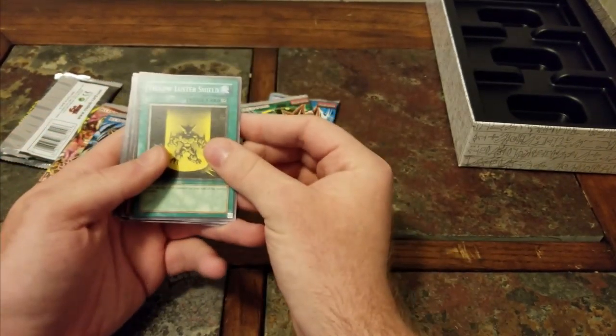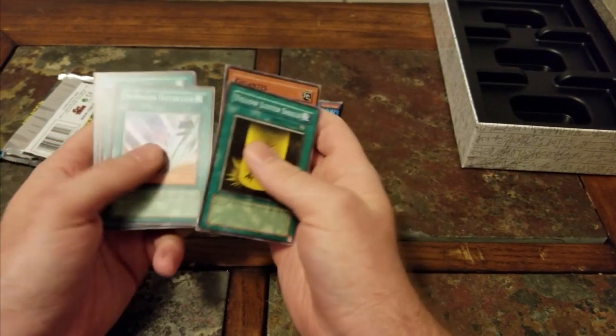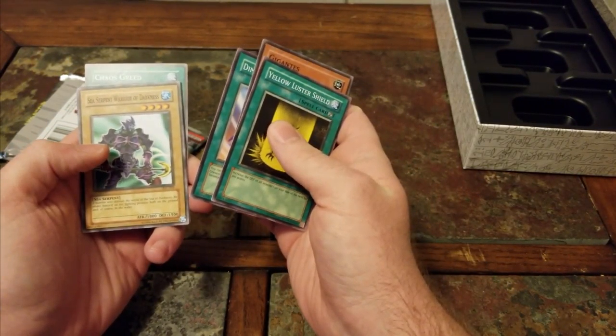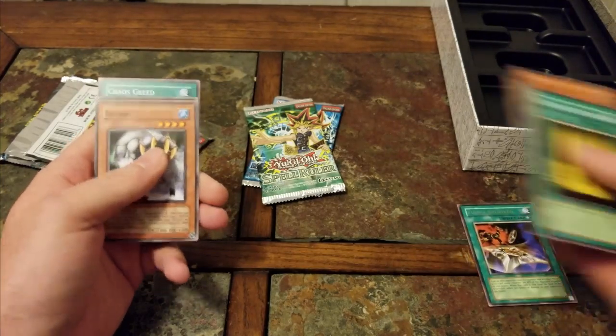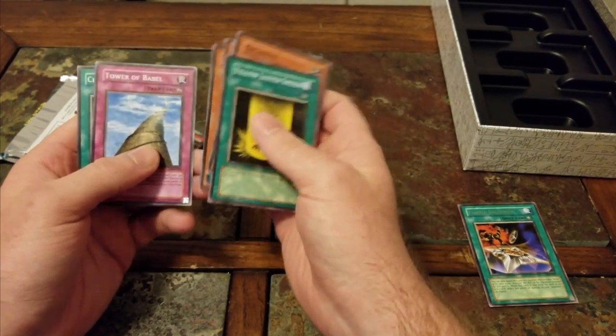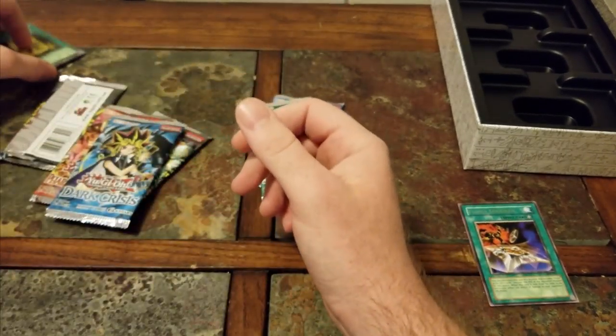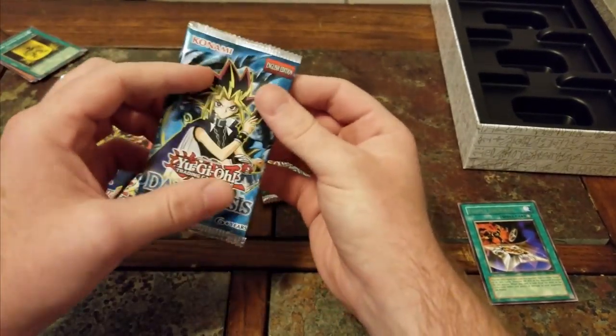Okay, so from Invasion of Chaos: Yellow Luster Shield, Gigantes, Dimension Distortion, Sea Serpent Warrior of Darkness, Fuma Shuriken — that's the rare — Fenrir, Torpedo Fish, Tower of Babel, and Chaos Greed for the commons. Dark Crisis next.